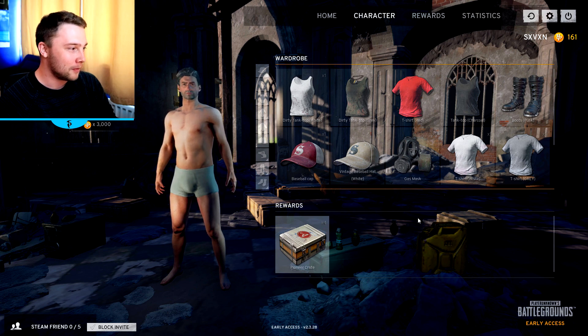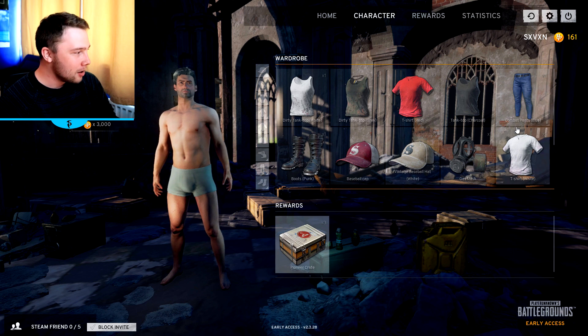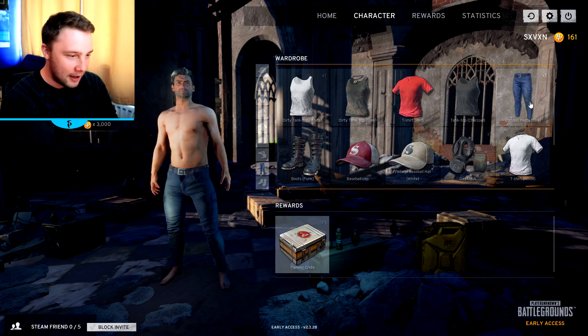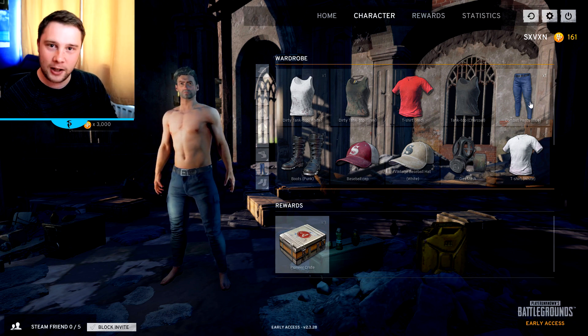If it gives me a fourth one I'm gonna hit the roof. Let's open it — what does it give us? Okay, it gave us something different. It gave us some blue combat pants. Now they're the kind of pants I would probably wear in real life. They look smart, man. I like them, they've got style to them. Thank you for that.